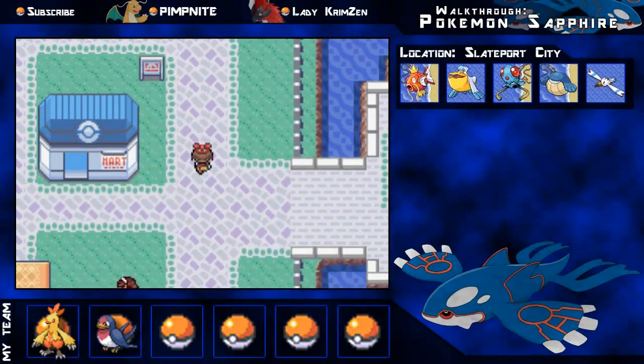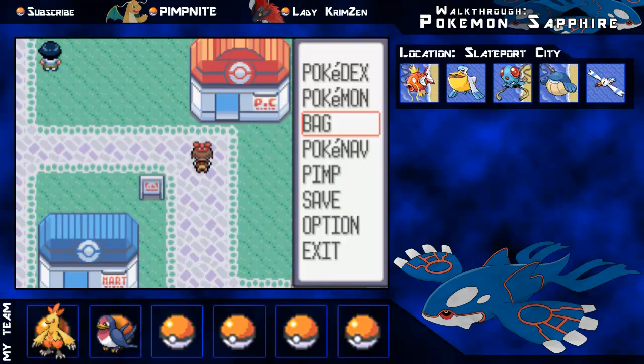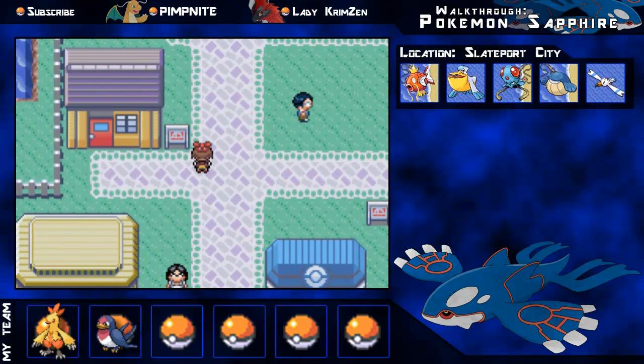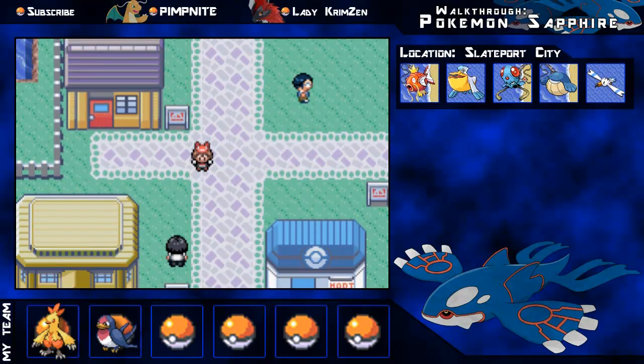What's up YouTube, this is part nine of my Sapphire walkthrough. Last time we rescued the Devon Goods from Team Aqua, that was the last little bit of the episode.